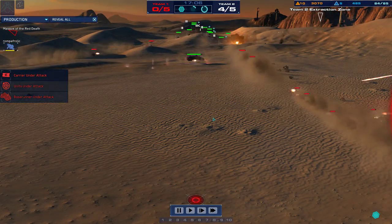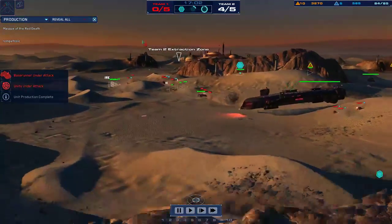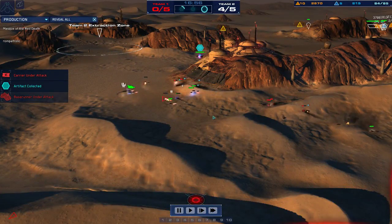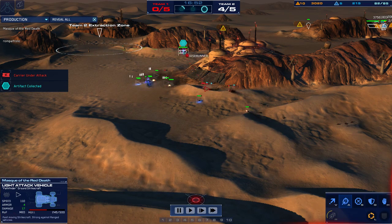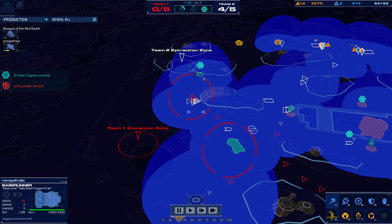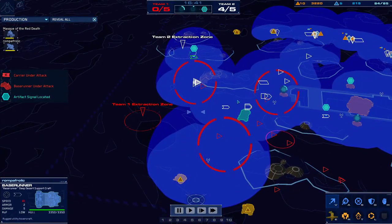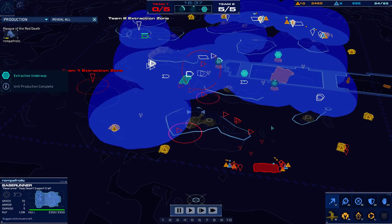A base runner is under attack — other defense player in contact. This is just throwing away units. Mask, if you are watching this, you cannot — that's end of game there. You aren't getting 3,350 damage on that base runner by throwing away units. Push out. Invasion strike half — it's over.